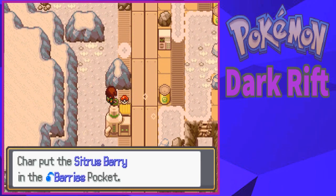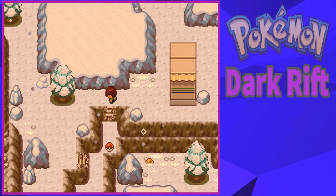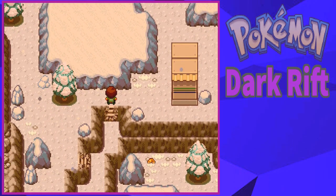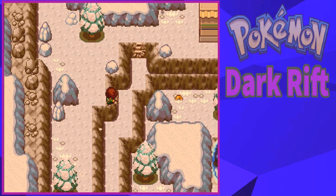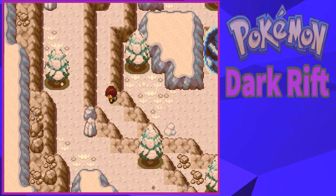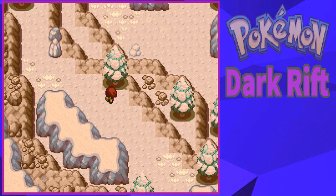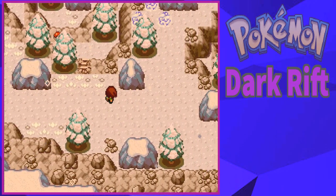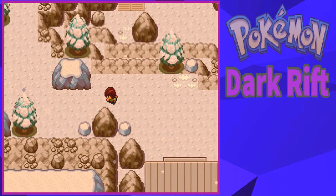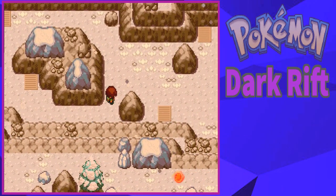I'm pretty sure that this is a new area that I have not passed through. A Lum Berry, that's nice. While we have a Rock-type, let's just go ahead and get all this stuff. An Enigma Berry, that's nice. I mean, I promise we'll do some plot-related stuff soon. These are important items so I want to see what they do.